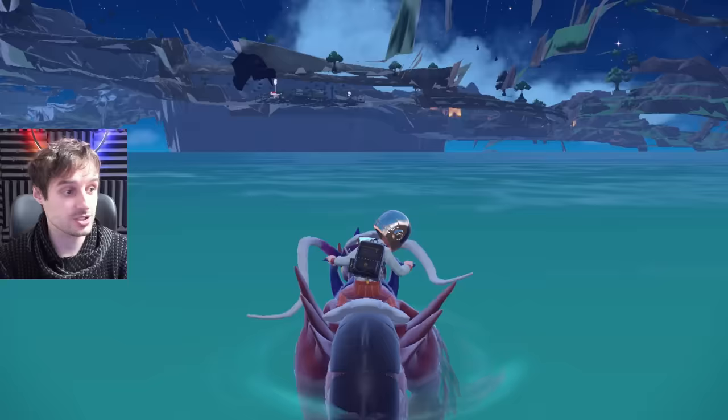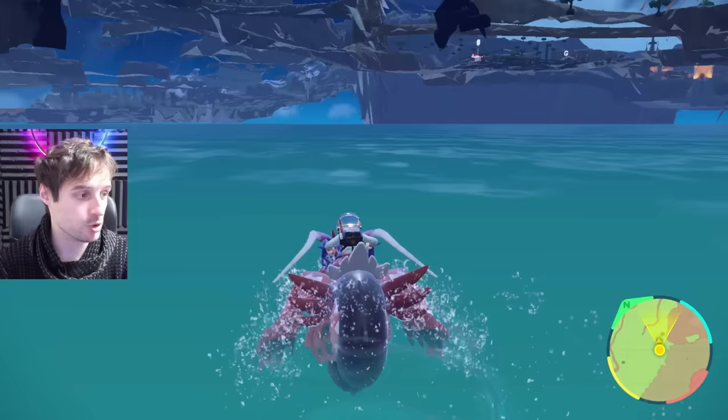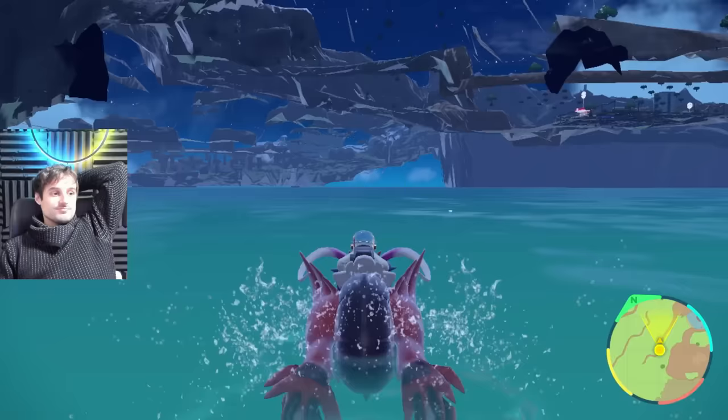We're going to go ahead and hatch them — simple. Just run forward and dash, that's all you've got to do. It's that easy. You're completely unobstructed, there's no Pokemon spawns, there's no obstacles. You can just sit back, relax, and hatch away.